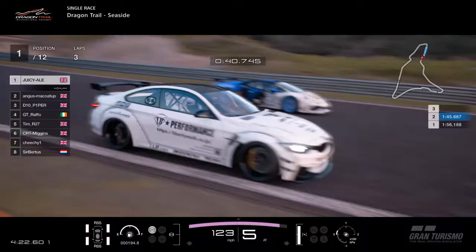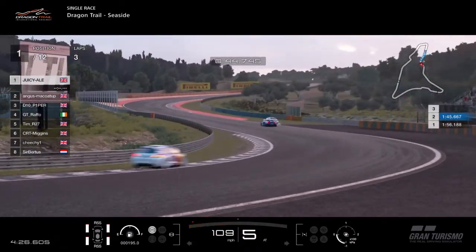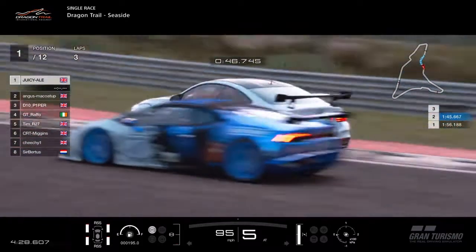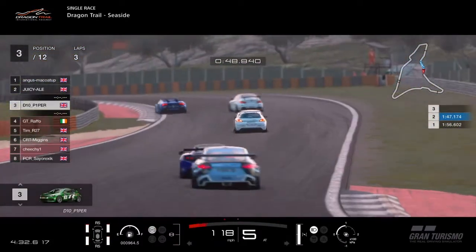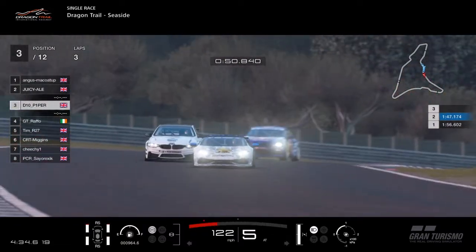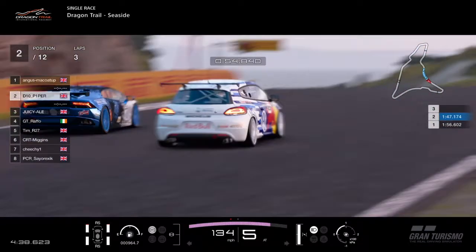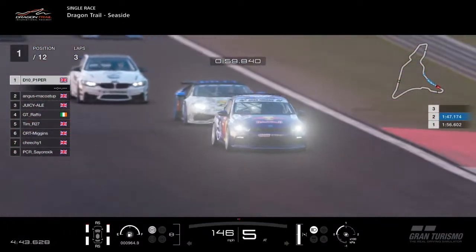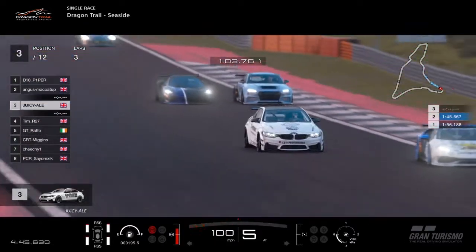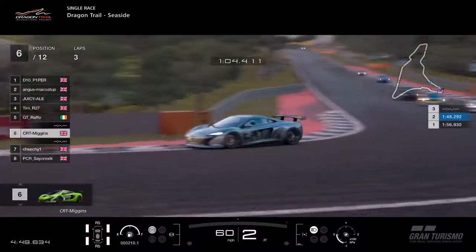A little bit further up we have Juicy Ale and Angus McCoy battling for first. Juicy Ale in the BMW goes deep — it's going to slow both cars down, which will give Piper the overspeed. Piper technically shouldn't be able to drive around both of them here, but he gets the move done. It's a great move by Piper — those two cars just slowed each other down going through the S's. Tim battles back against Raffo.